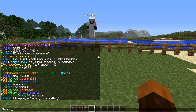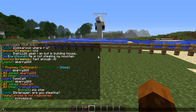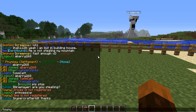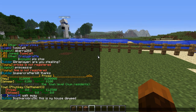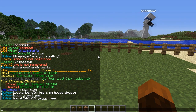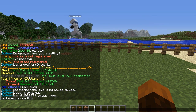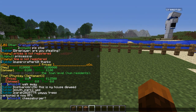The next command is /towny prices. Now, as well as paying for the town, you also have to pay a tax on the town. The tax, as it says here, is $100 upkeep per day. If you do not pay that, your town will get removed - so bear that in mind. There are real consequences to not paying your taxes. You will lose your land.